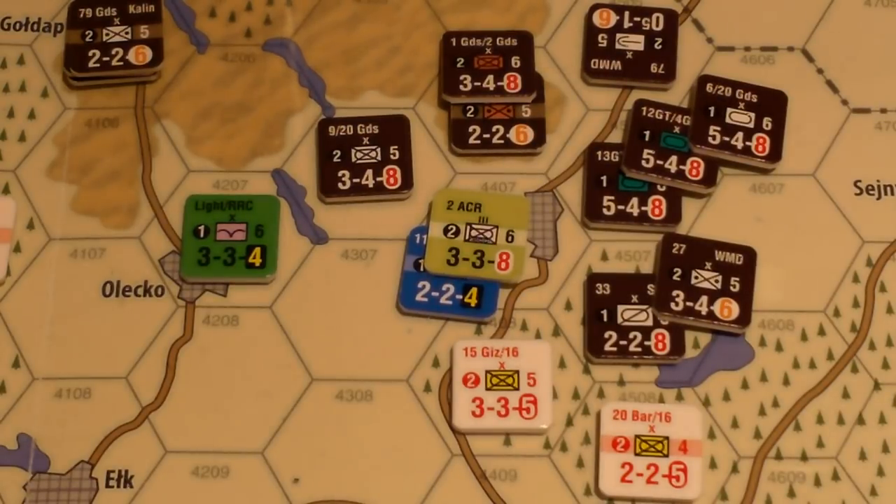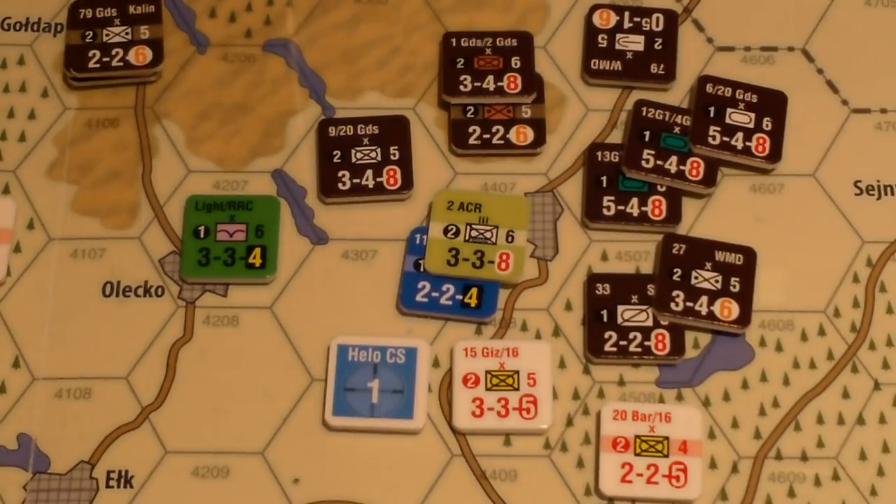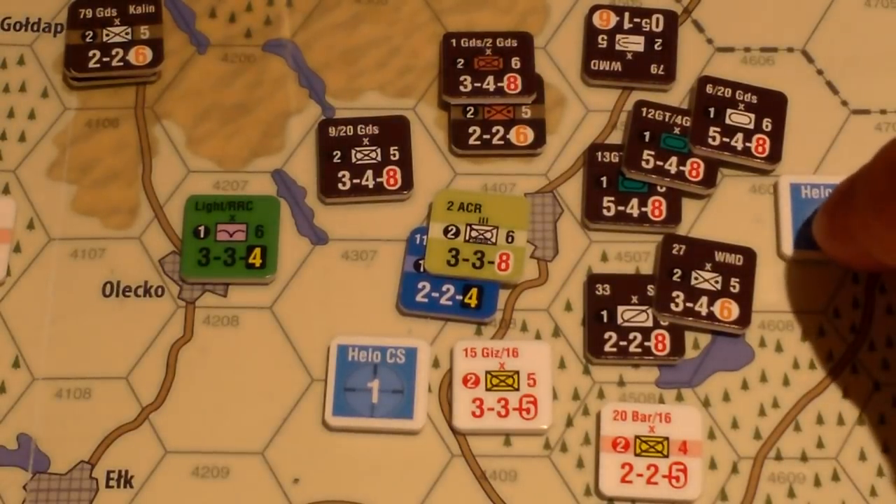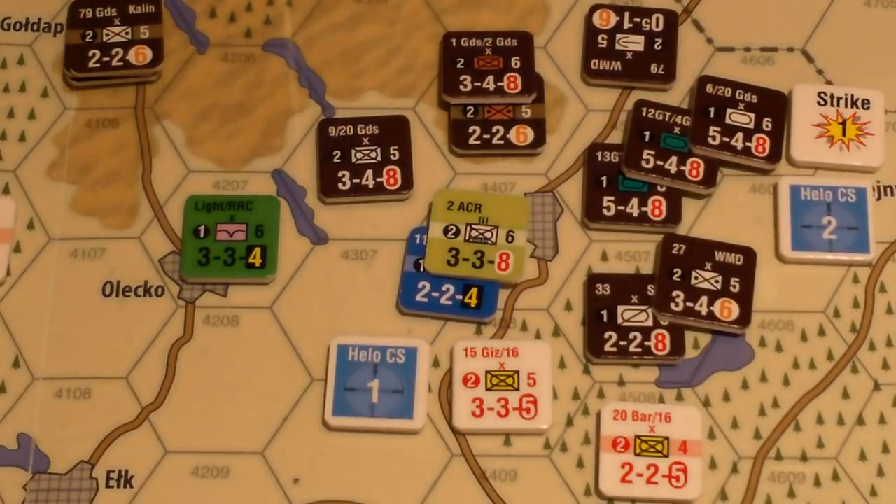There's a two-column shift left for attacking into a city — drops from five to one down to three to one. For air support, the American Apache drops in one point. The Russians spend their remaining helicopter missions — three points total. This two-pointer helicopter and this one-pointer helicopter. Air defensive fire on the two-pointer Russian helicopter: minus one for mech infantry in Suwalki — rolled a five, ineffective.